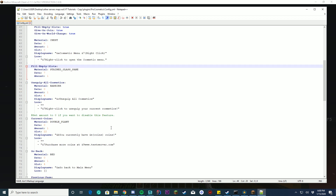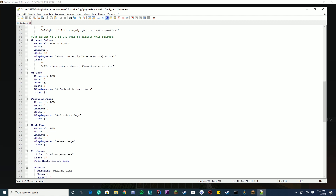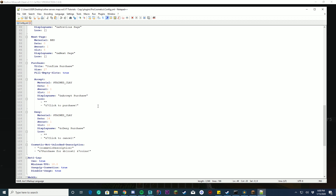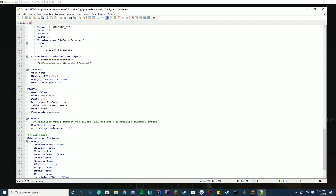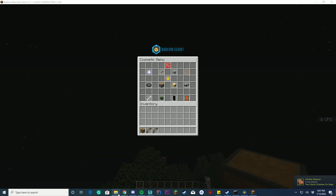Should you have an unequip all cosmetics? Should you have coins set up? Should you have a go-back, previous page, next page, purchase? Should you have a purchase confirmation — that's the one where you press red or green? Should you deny? Should you have anti-lag? Anti-lag is pretty cool. Should you use MySQL? That would be good if you're running a network. Should you use economy? We're going to say false — we'll use its own separate currency system. WorldGuard — should it use WorldGuard regions? You can set up custom regions below as well.